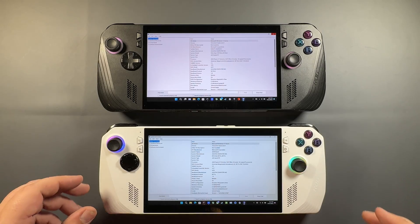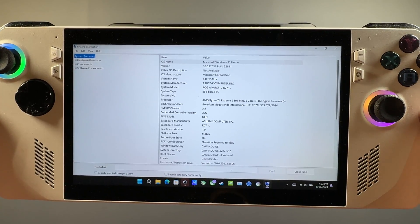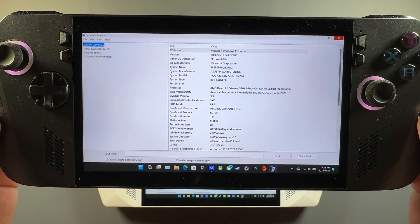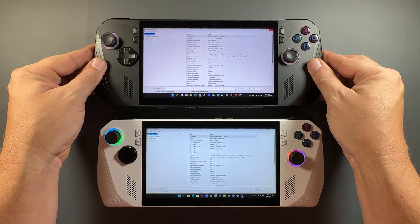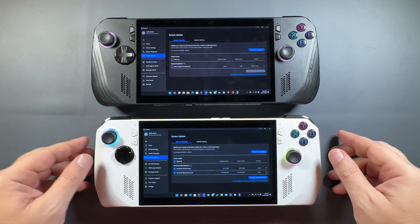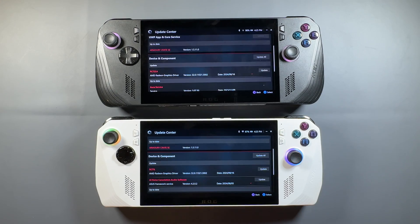Taking a look at my original Ally and my Ally X before I updated — we're still on BIOS 339 for the original Ally, which came out just a little over a month ago and hasn't changed. On the Ally X, I'm on 304 for the original testing and will be updating to 305, which recently popped up in my Asus app. Make sure you're still checking the Asus app even though a lot of updates are handled in Armory Crate SE, because things like BIOS updates still show up there.